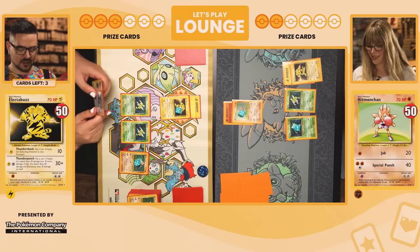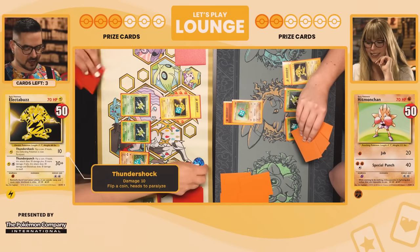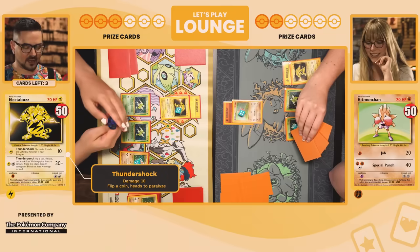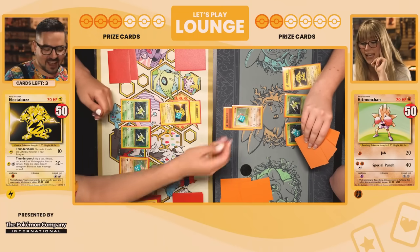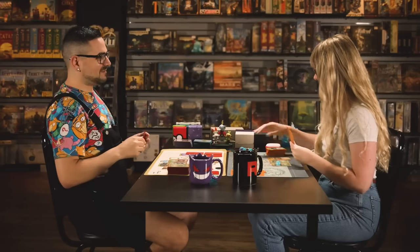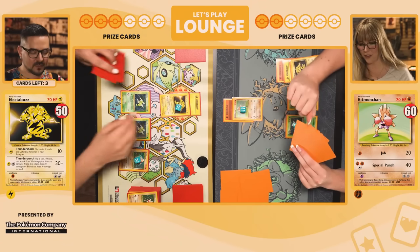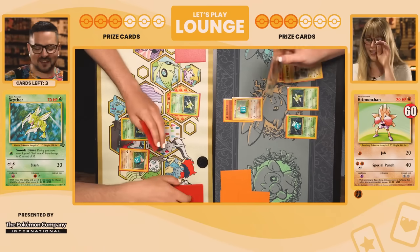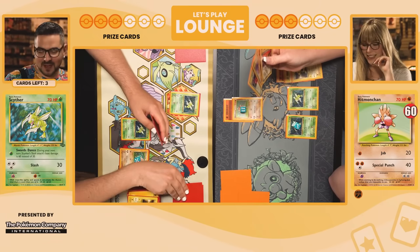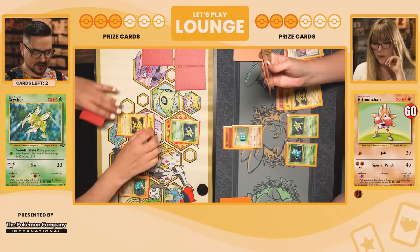This is very close. I'm going to Thunder Shock again for the paralysis — just 10, no paralysis. I'm still alive but my light is fading. Draw for turn — Jab for knockout. Now we're tied up! It feels like the lead is slipping away, and my deck is also slipping away — there's only three cards left. That's only a couple of turns. I'll never make it — but I'm still going to fight.